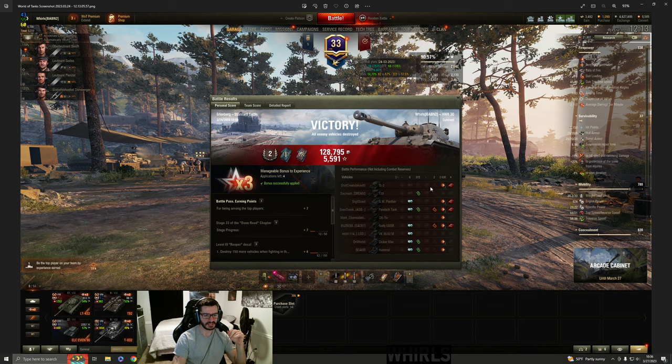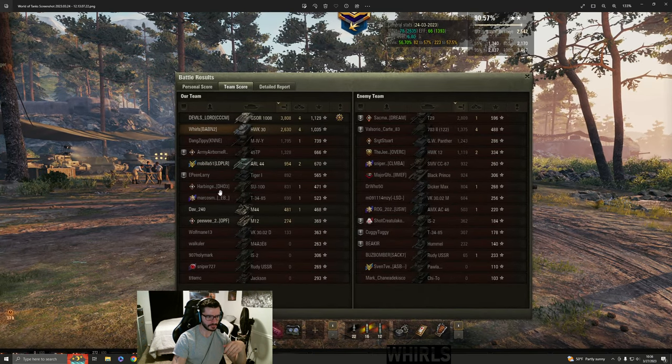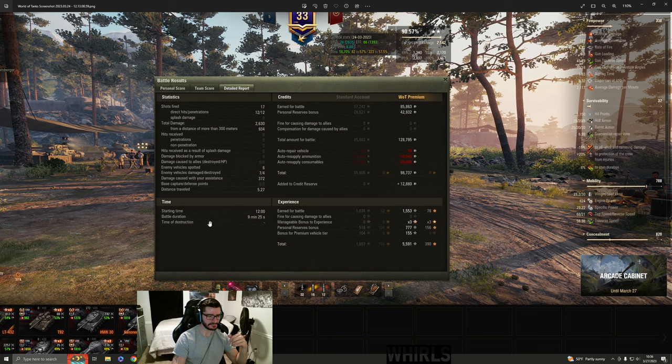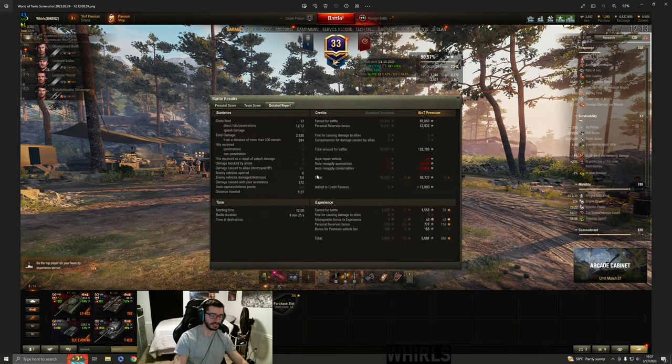Let's get a look at the end screen. This was a second class game - 372 spotting, 2600 damage, four kills. We're up top along with the G-Saur, who had a very good game as well. We made 98K, banked almost 13K into the credit reserve, and it was like a 10-minute battle - actually a pretty close game. We fired 17 shots and all the shots we hit we penned, which is beautiful. I hope this helps you out on Erlenburg. If you aren't subbed to the YouTube channel, go ahead and sub and follow the Twitch channel - I do streams on the weekends and sometimes weekdays. I hope these videos are helping you out; that is my goal. I'll catch you guys for the next one. Bye-bye now.